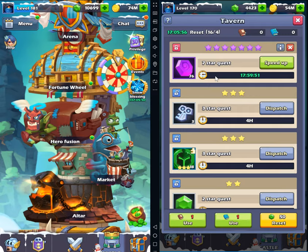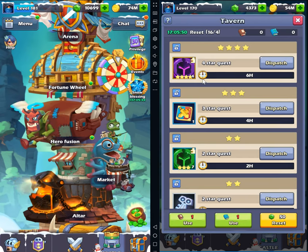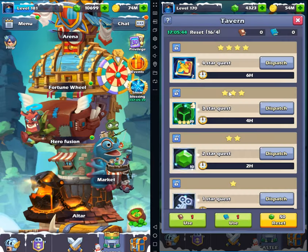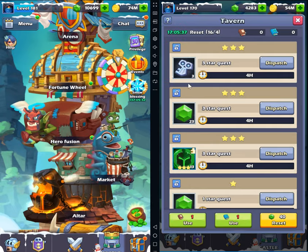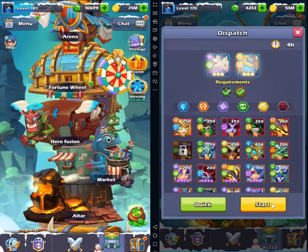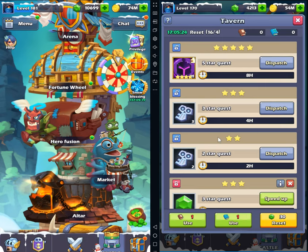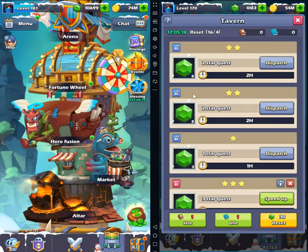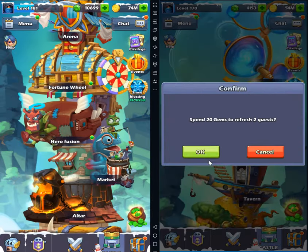Do this every single day and you will find a lot of six and seven star quests. I'm going to be done for today because I don't want to use a lot of gems. I'm happy to have one seven star already. You don't want to reset a lot because they only give you luck once or twice — the seven star is already the lucky drop. I keep rotating and getting bad ones, so when you have a lot of luck, just stop.